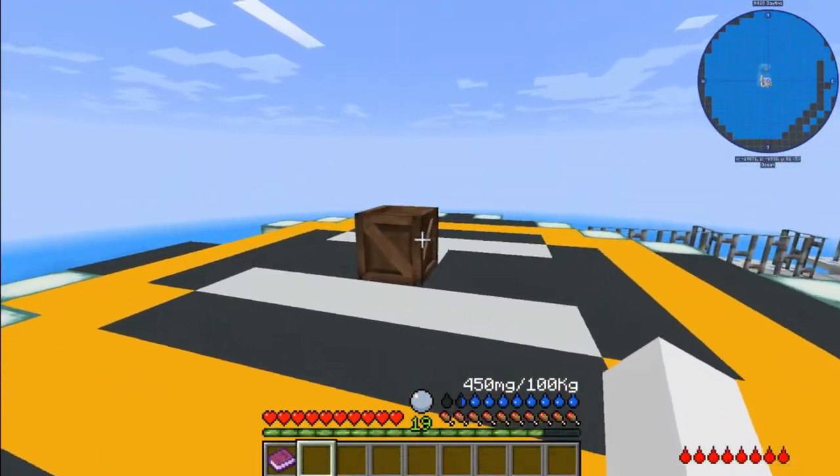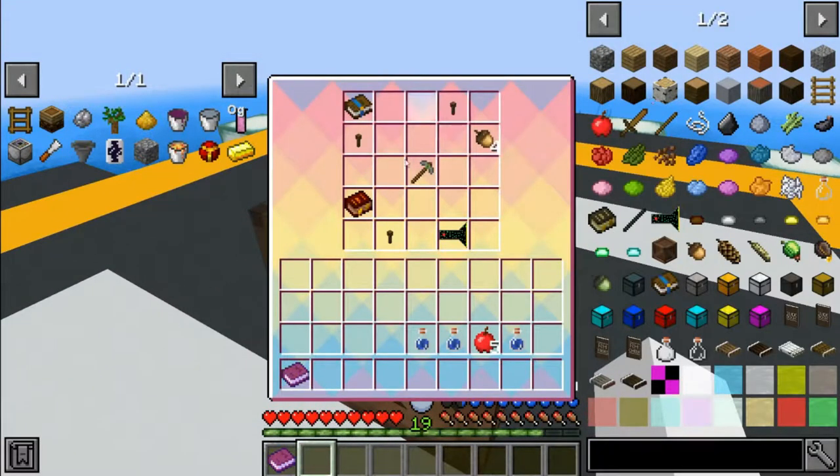Anyways, if you go up here, these little crates are all over the place. They give you free items to start off with, and they even give you a quest book.